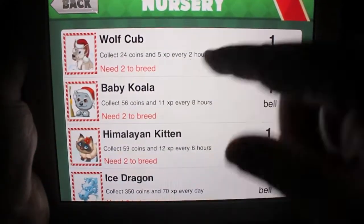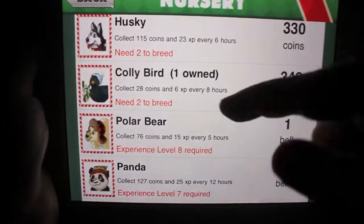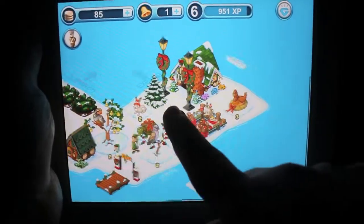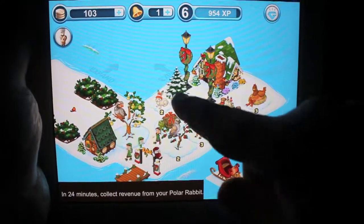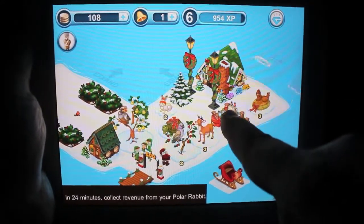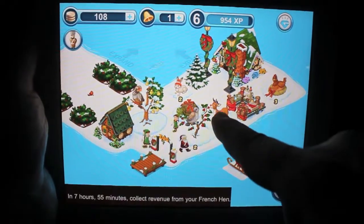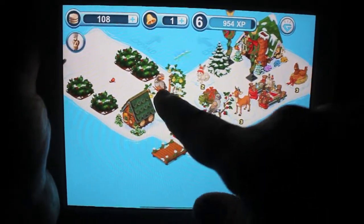There's a nursery here. Since I already have these things, I can make other ones. Once I get two collie birds, I can breed another one — or I can breed two more. But right now I have a nice little zoo going on. I have the polar rabbit over here, the French hens, Santa's little workshop, Santa's house, the reindeer over here, the turtle dove, and the partridge in the pear tree.